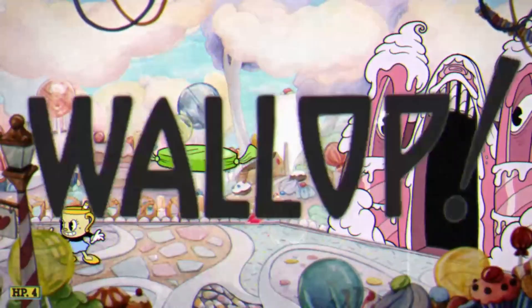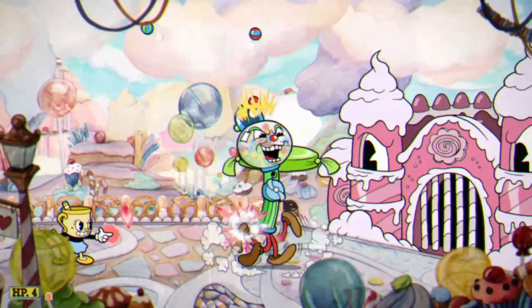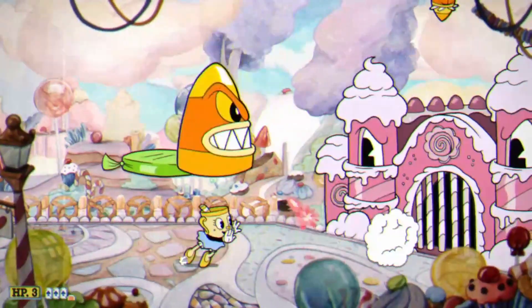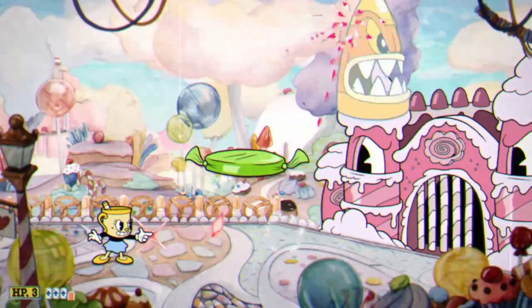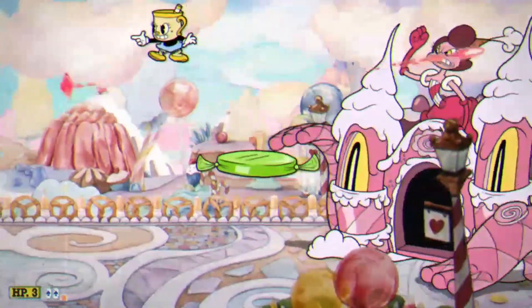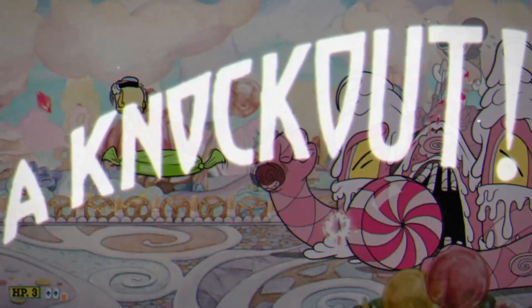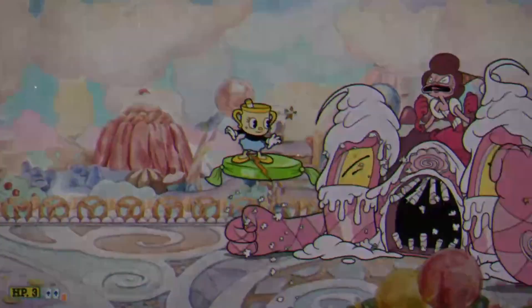I then headed to Candyland to visit Baroness Von Bon Bon, and I really expected this to be easy — and I was not wrong. The Crackshot is really helpful for taking care of the jelly beans on the bottom, it's easy to dash parry into the pink jelly beans, and having a double jump when you need to avoid Bon Bon's head is fantastic. Combine all these things and this fight is definitely easier with Miss Chalice.